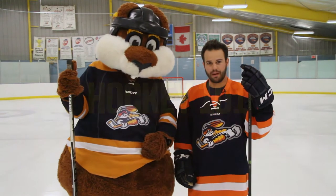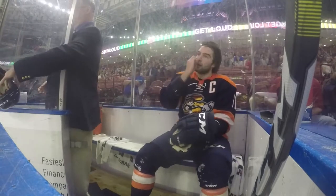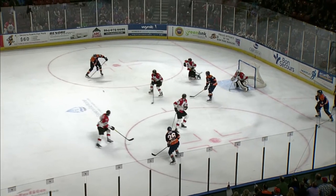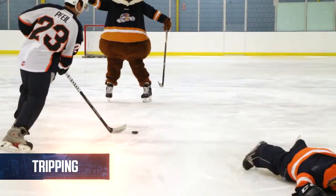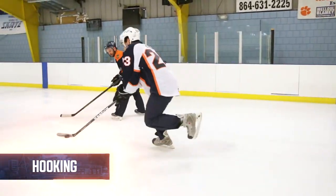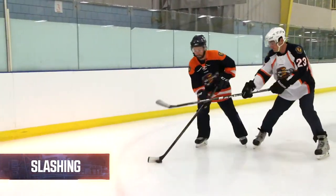When a player violates a rule of the game, they're given a penalty by the referee. Minor penalties result in a player serving two minutes in the penalty box and gives the opposing team a power play. Some of the most common penalties are tripping, hooking, cross-checking, high-sticking, and slashing.